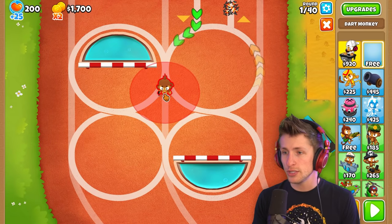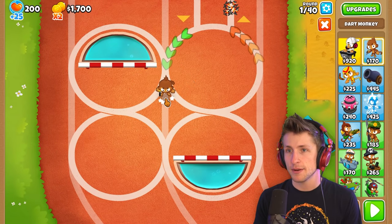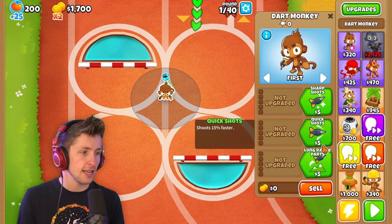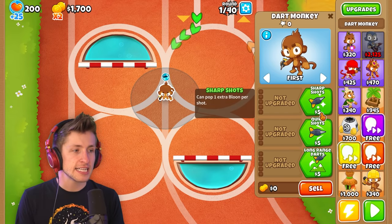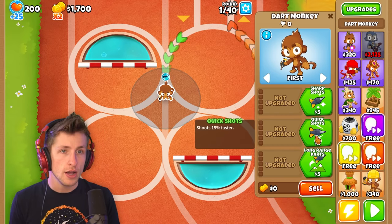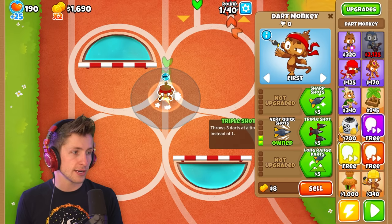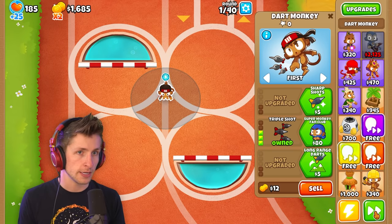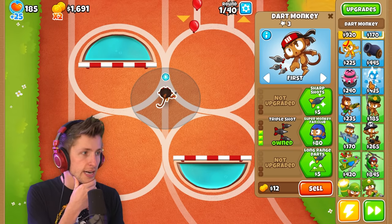So apparently we can buy things — we can buy T1 towers — and that's fine. But to upgrade them costs lives. It says $5, but that's the equivalent of how many lives it takes. So we can get Quick Shots, Very Quick Shots, and Triple Shots — a triple shot dart monkey. But here's the thing: we're not going to generate any lives that way.